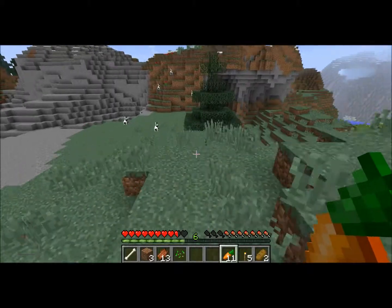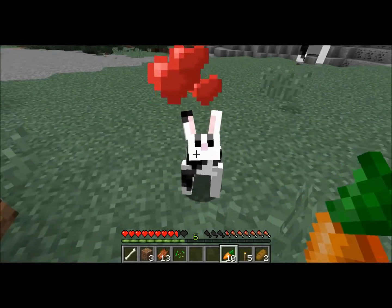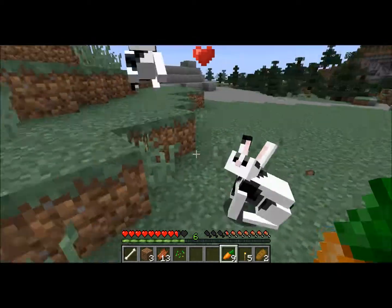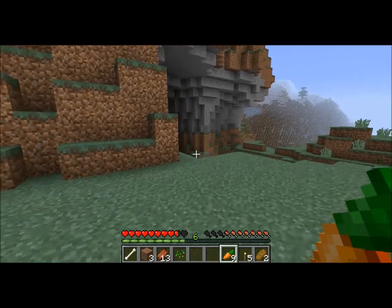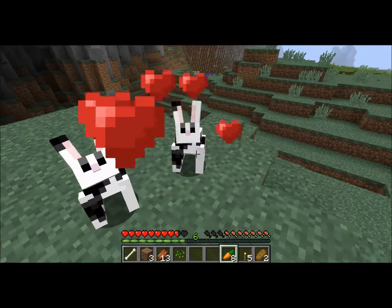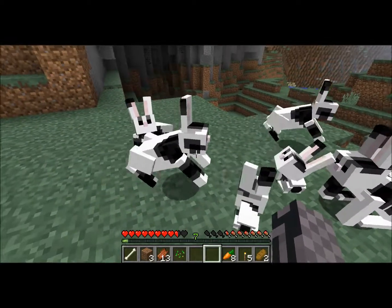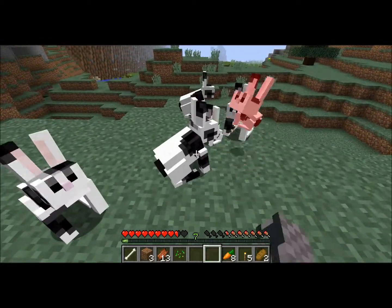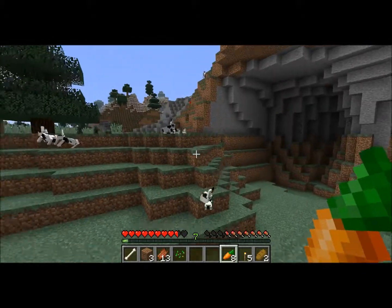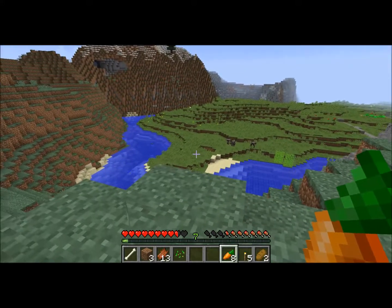Oh, bunnies! Well, they don't do anything. I don't know how you tame them — carrots look like how you tame them. They mine? I don't know what they do but I got bunnies. I think some of them are following me and some are just my pets. Can I sit them down? I bred them, I know that. I think you need to take a seed. So they just want me for the carrot.